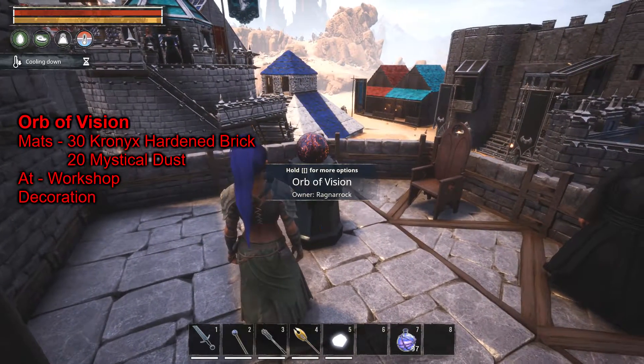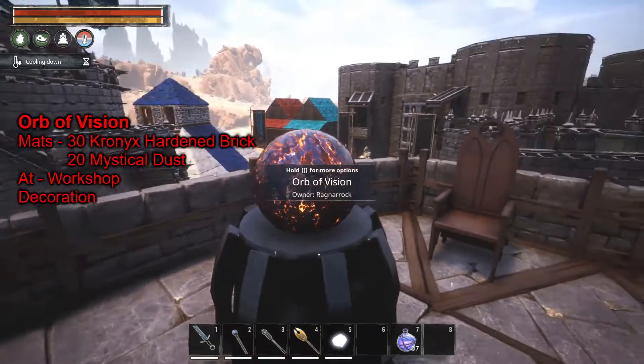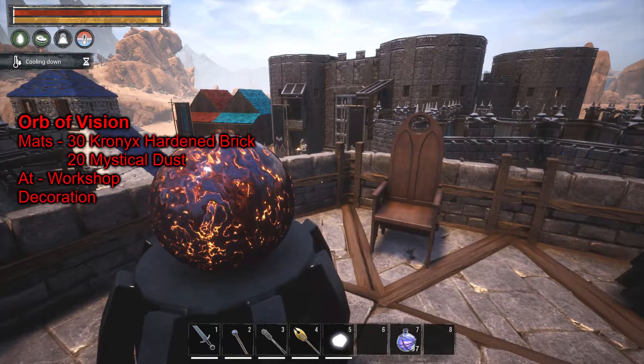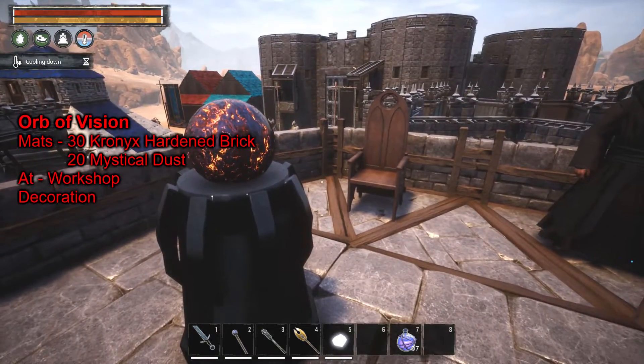Here is one of the decorations — the Orb of Vision. It's kind of cool; it actually has a little movement to it if you stare at it a bit. Looks like molten burning paper or molten metal or something. It's a cool little decoration.